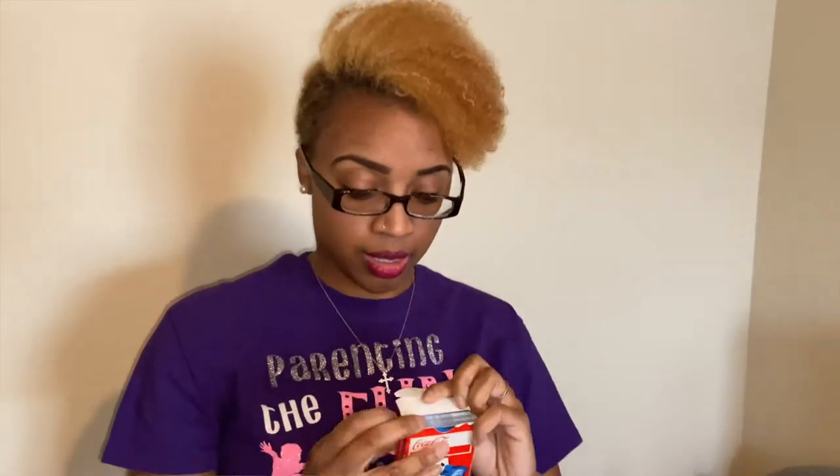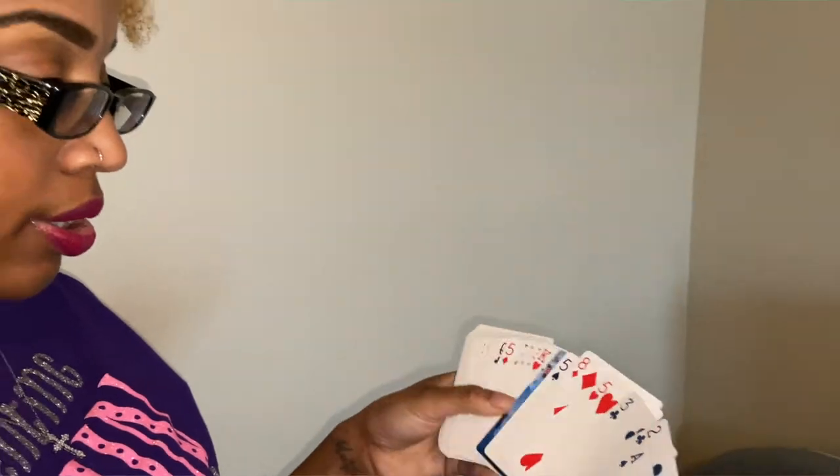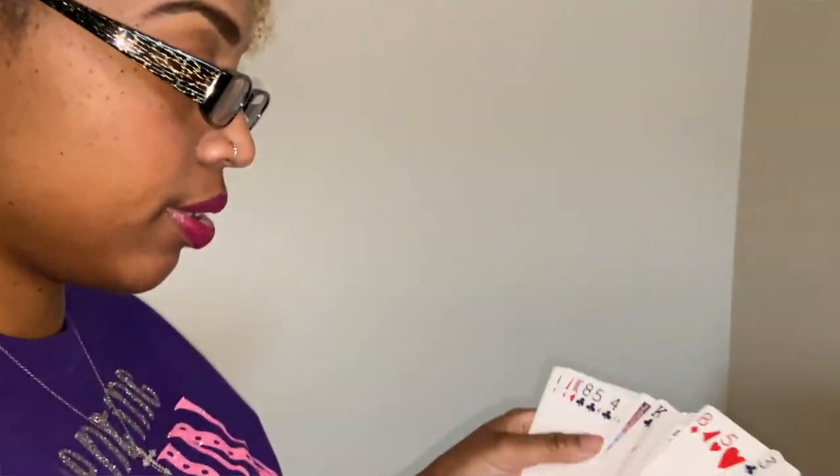Our next game is called Lucky Me. With this game, all children playing will need their own deck of cards. What you will secretly do is pull out one card from the deck. If you're playing with more than one child, make sure you pull out the same card from every player's deck of cards. Children will try to see exactly how fast they can figure out which card you pulled out of the deck — let's see how lucky they really are.